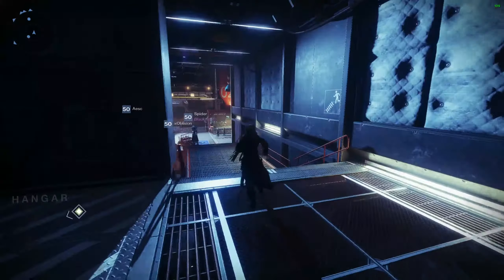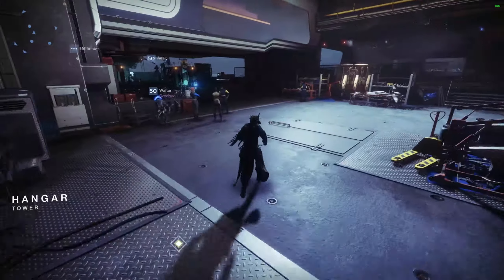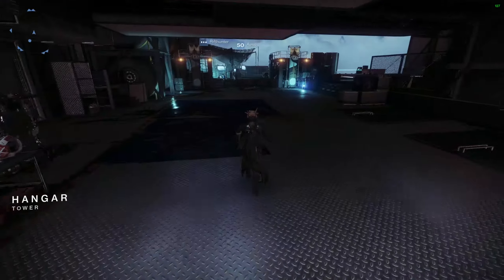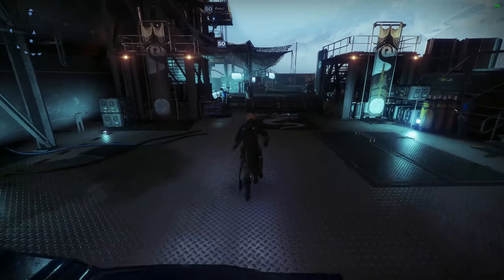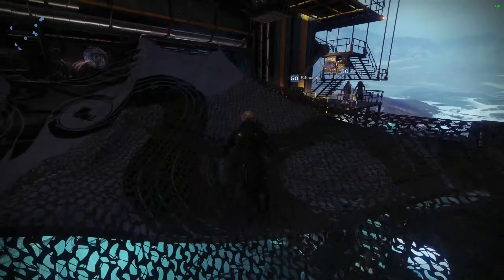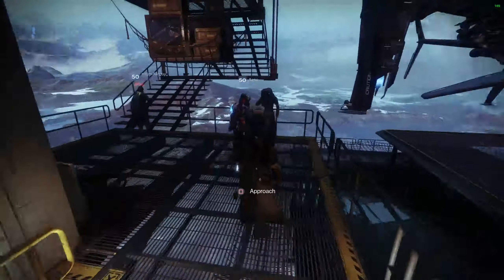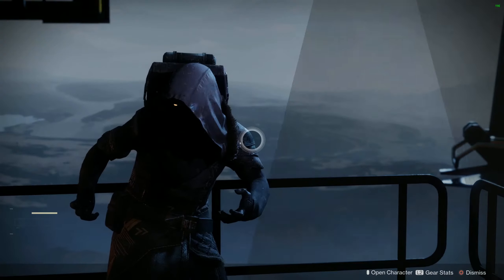Yo guys, what is going on? Insanity coming back at you today. Welcome to the Xur restock for Friday, May 10th, 2019. Xur is currently located over at the Tower in the hangar in his usual place. He's just hanging out as ships come and go. Let's go ahead and see what he's got this week.